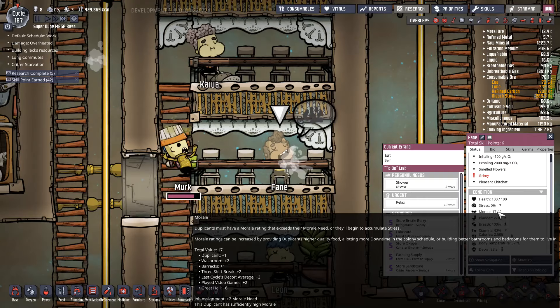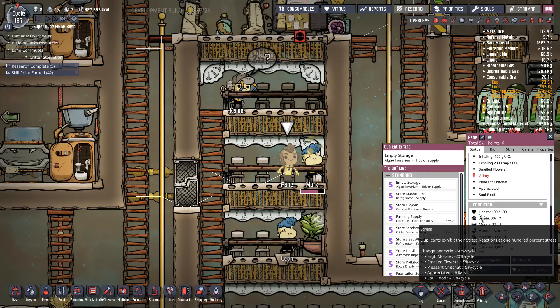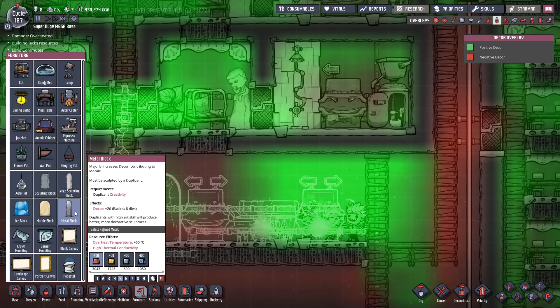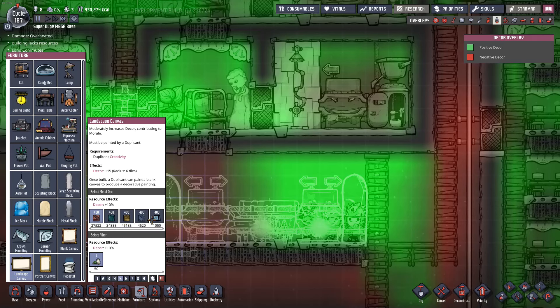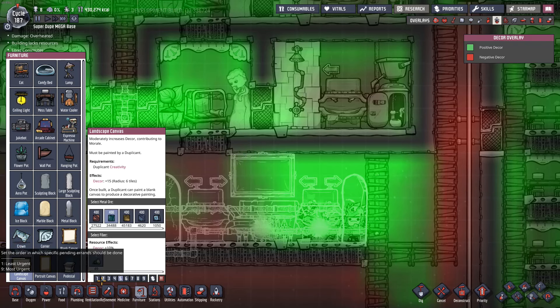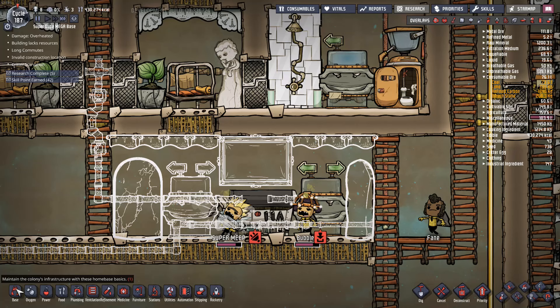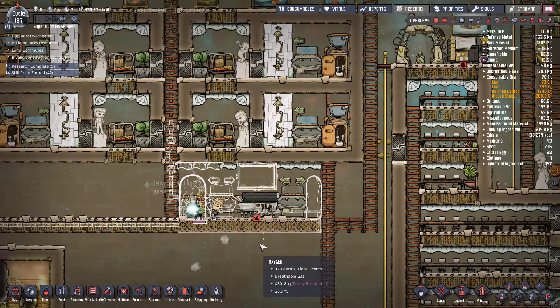Let's see what his morale is right now — dropped to 17 while he was eating this delicious food. Boom, up to 33. That is some good food. We'll really crank up the decor around here — a metal block of gold, a landscape canvas, we'll build that right there. And can I stack in some granite? Yes. Guys, price is right — we've got gold tiles! That's what happens when you feed all your dupes barbecue: they turn around and they make everything out of gold.